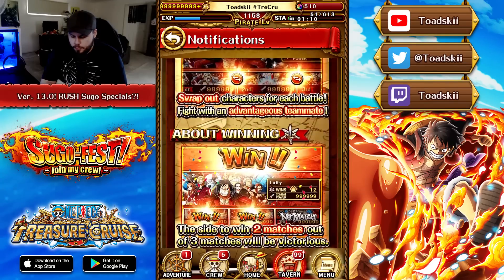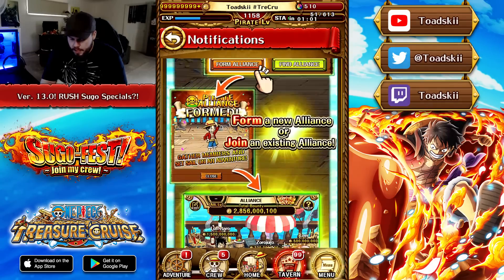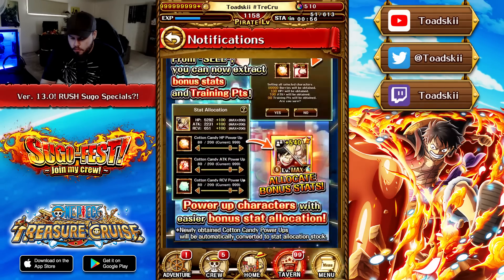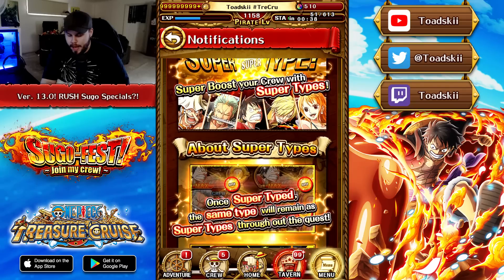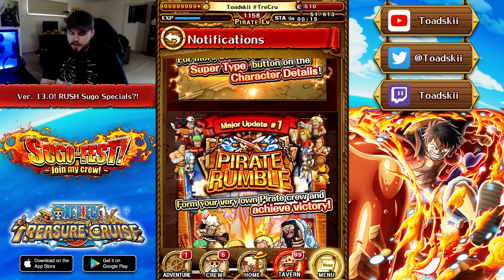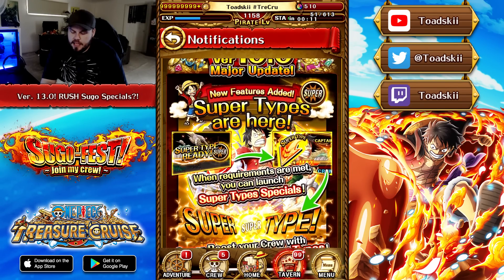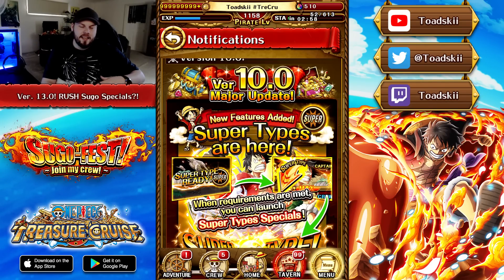One thing I want to bring your attention to briefly is the last couple of years when we've had new gimmicks come into the game right before anniversary. A few years ago, right before the anniversary, we had the introduction of super types with version 10.0 — introducing free-to-play Luffy and free-to-play Straw Hats, giving additional color affinity and special effects in the match. Super types have been at the forefront of most top-tier Sugo Fest exclusive characters since then. This was a massive event with super type Snake Man, super type Katakuri, super type Blackbeard, and super type Zabo — a lot of people wanted those characters for this new mechanic. It was such a big deal honestly.